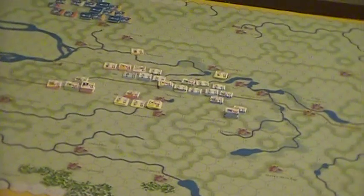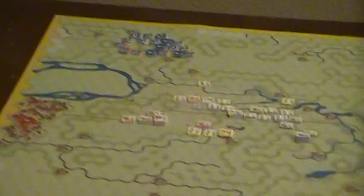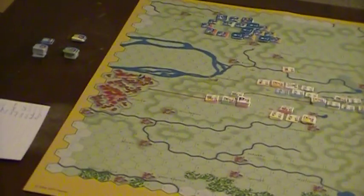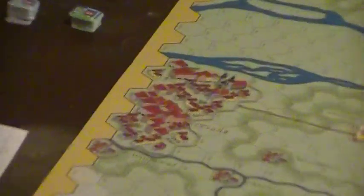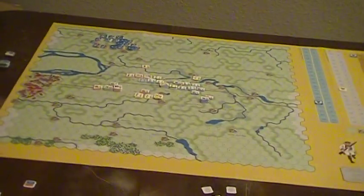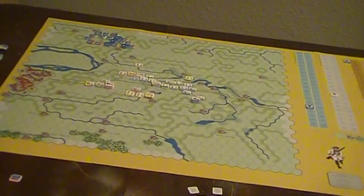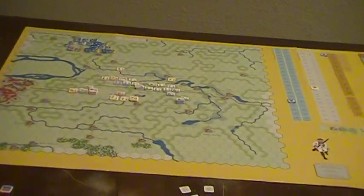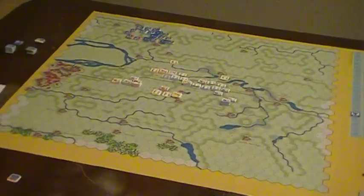Weird thing about the victory conditions: it looks like if you can get the Austrians off the map, they win — only a marginal victory, but that's pretty good. There are penalties if the Austrians hide in Prague itself, because the Prussians can't enter it since it's fortified. But there's no penalty for just running, so I'm a little iffy about that, since both options seem to have about the same effect.